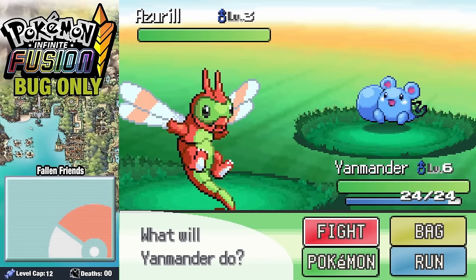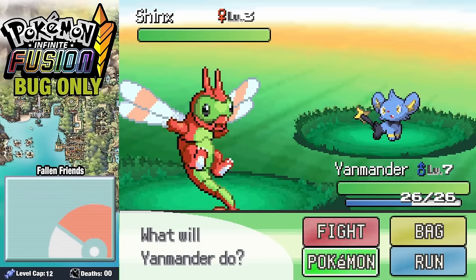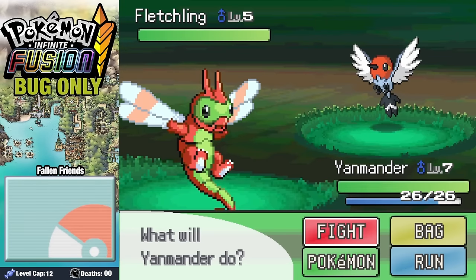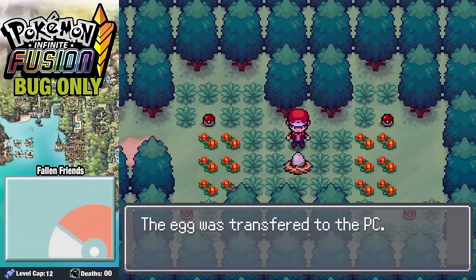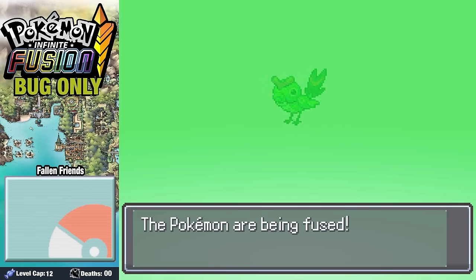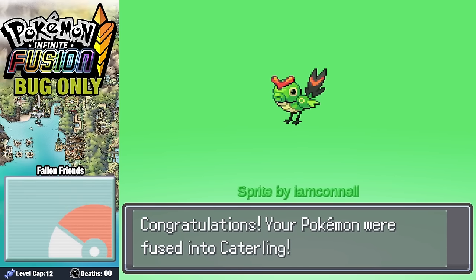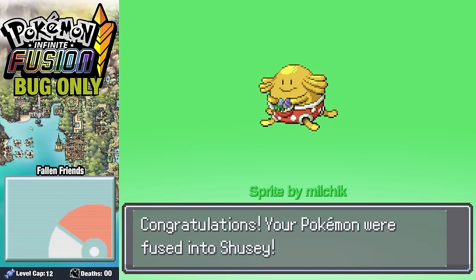Over on Route 1 we grab an Azurill. On Route 22, a Fanfie. On Route 2, a Shinx. In Viridian Forest, a Fletchling. In the Secret Garden, we find a Happney. And then we also grab our Rock Ruff Egg. We fuse our Fletchling with Caterpie to get a little Caterling, and then we fuse Chansey with Shuckle to get ourselves Shishi.